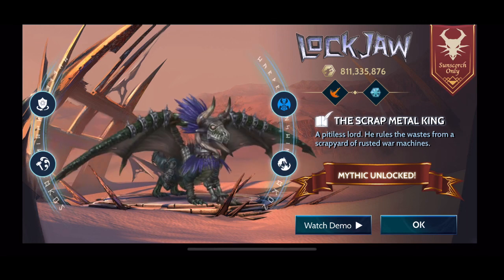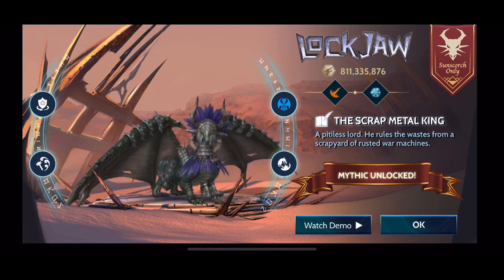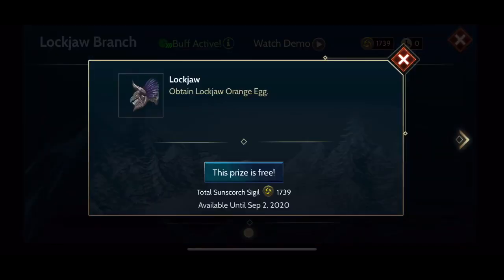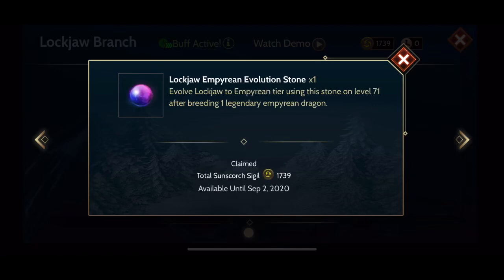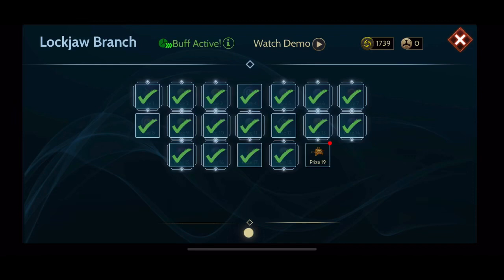I have some decent gear, and I did unlock Xandra and level her up to max for Lockjaw. Eventually I'll probably move on to Calivor next season. I haven't usually had gear and a rider already set up for dragons when I get them, but for Lockjaw I have because I've been waiting for this for a while. I don't have another ice dragon that I use right now.